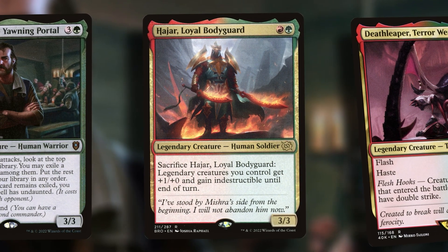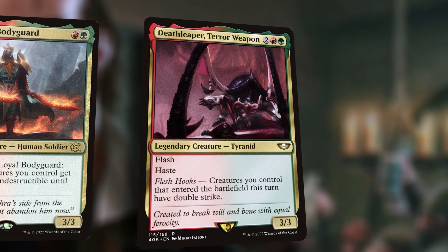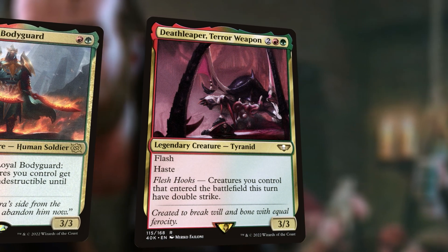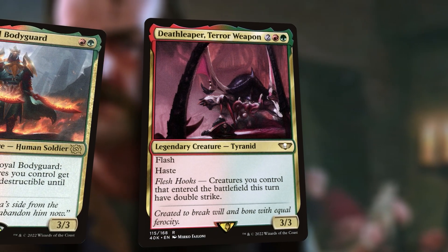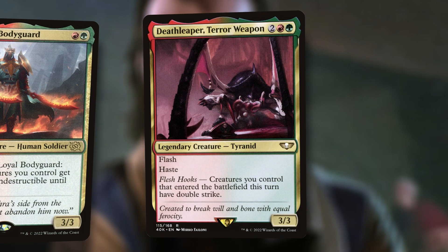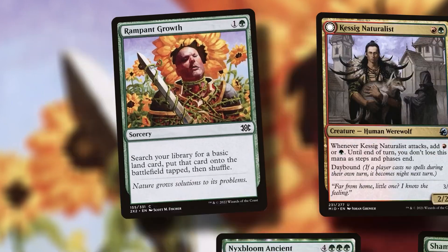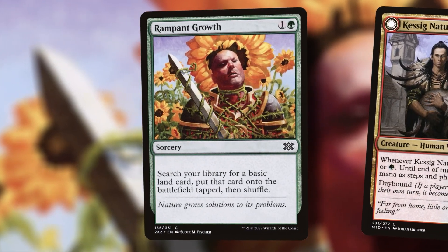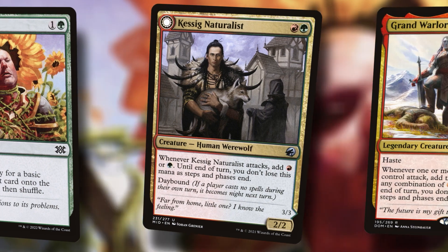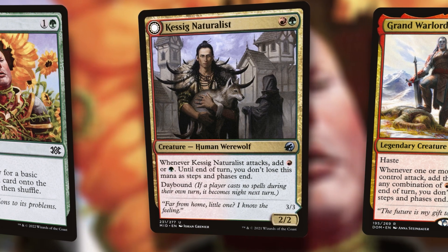If you want to dip into the Warhammer stuff, Death Leaper Terror Weapon is actually only 17 cents according to Scryfall. If you don't remember what Flesh Hooks does: creatures you control that entered the battlefield this turn have Double Strike — like all the tokens from Myriad. And there's going to be some equipment coming up later that gives haste, which makes Death Leaper fantastic. The best part about adding green to a Boros deck is the ramp and card draw. We can run ramping growths to put more lands out, Harrow to put even more lands out. Kessig Naturalists — whenever they attack, you add red or green and you don't lose those till end of turn.